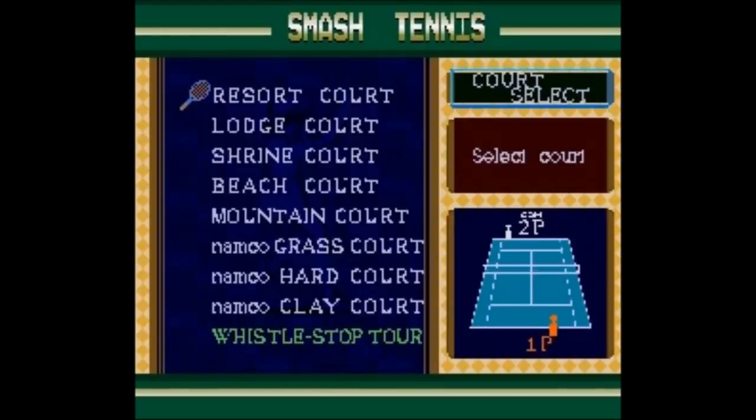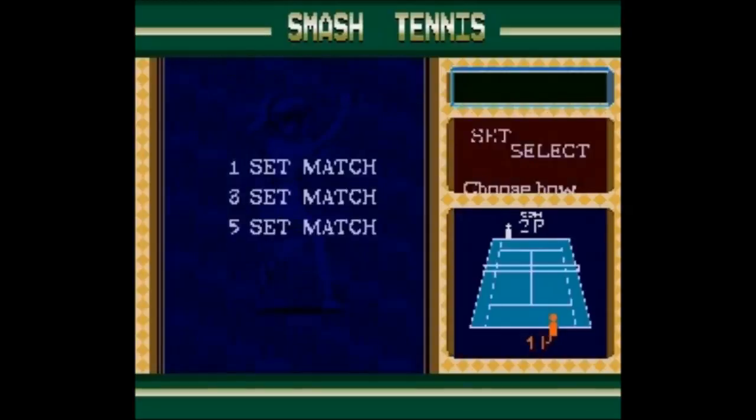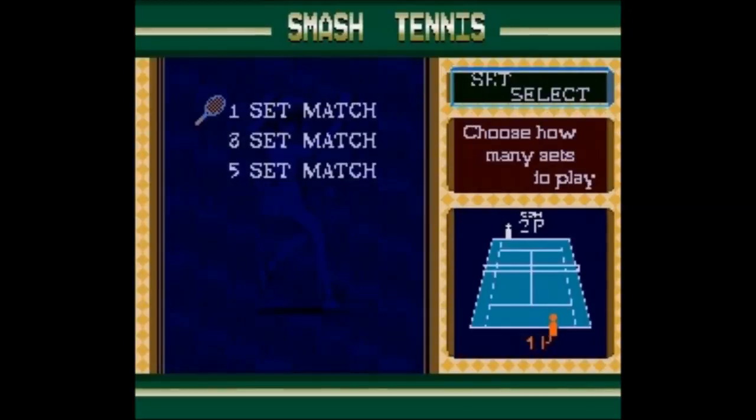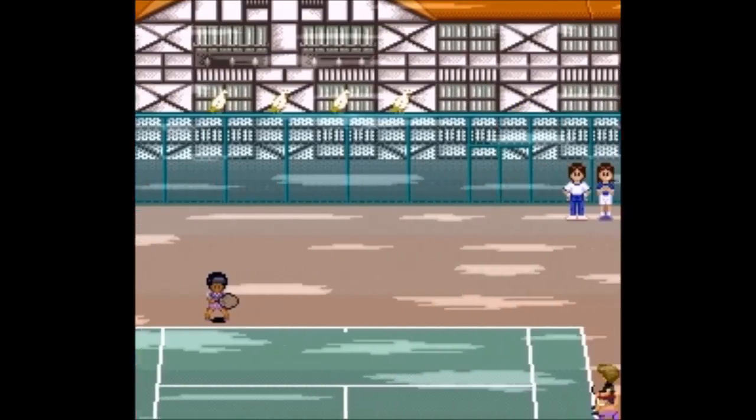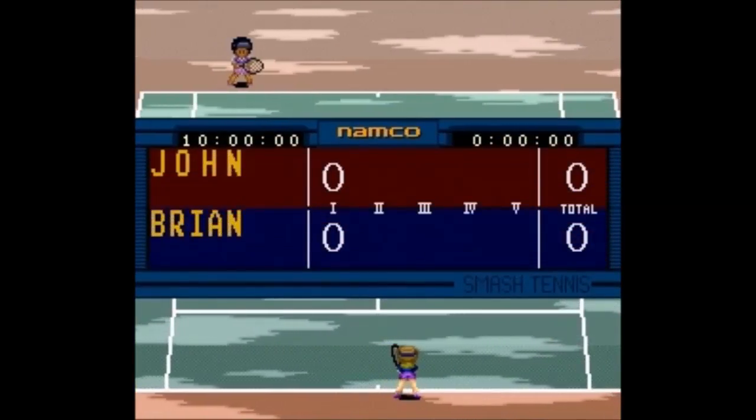There are some great courts in this. Unusual — you've got the standard courts at the bottom: grass, hard, and clay. Then you've got these themed courts which are quite fun and unique, all in the anime style. There's a beach court you can play on sand — that wouldn't work in real life, would it? Tennis on the beach! We'll play the lodge court because that's the one with the weather effects.